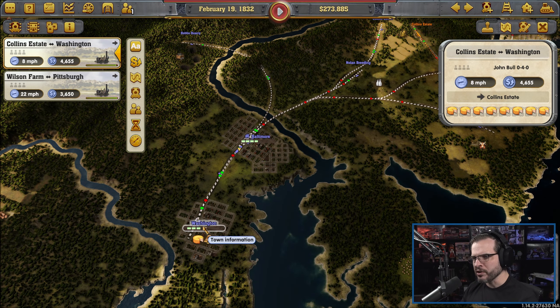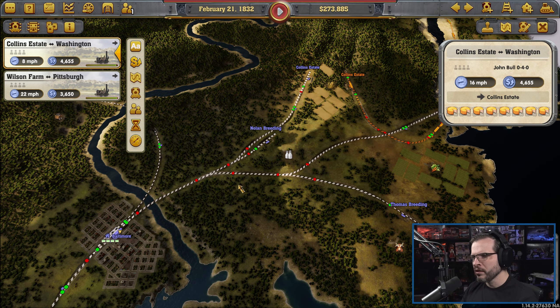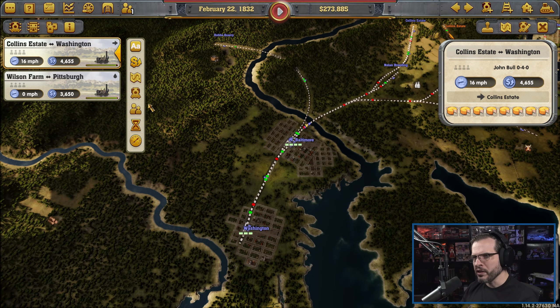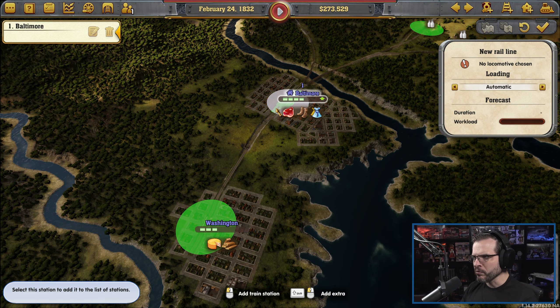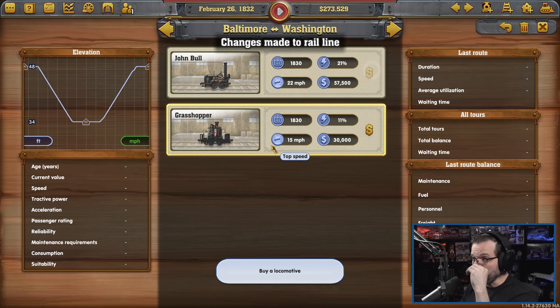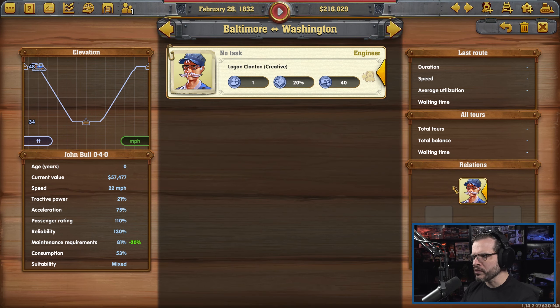One going from Collins Estate to Washington — we don't really need to do that. We just need to get it from Collins Estate to Baltimore, and Baltimore can send it over to Washington. So we need to get a train between Washington and Baltimore. Let's get a new train and set up the rail line from Baltimore to Washington. It's going to be automatic for now, although we could have an express train just doing passengers. We'll select the John Bull for now.